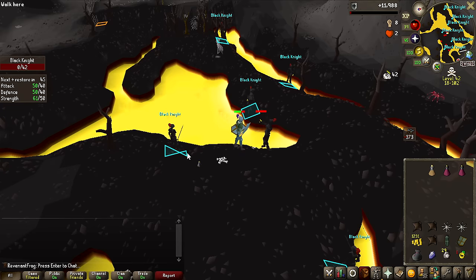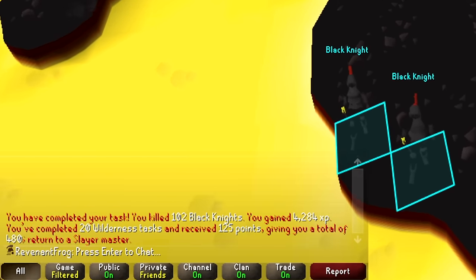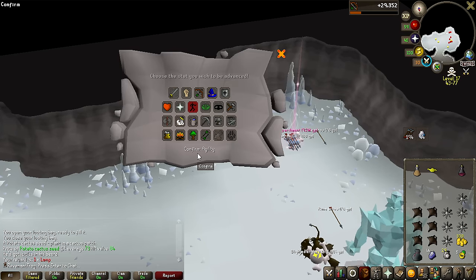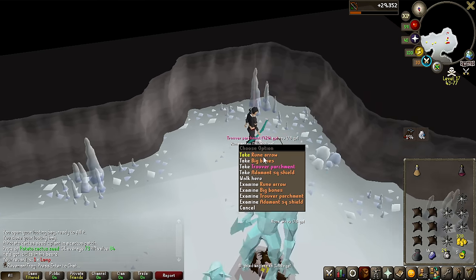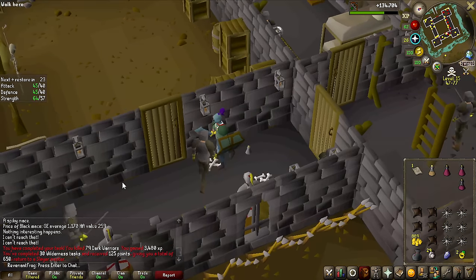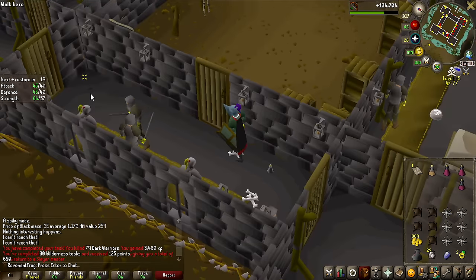These Trove Parchments just keep dropping, and on top of that I did get a Genie agility lamp. The first one I got was like 750k, and now they're like 920k. Admittedly, I have skipped some tasks so I did lose some points, but that is now 30 Wilderness tasks completed — we're still going strong.